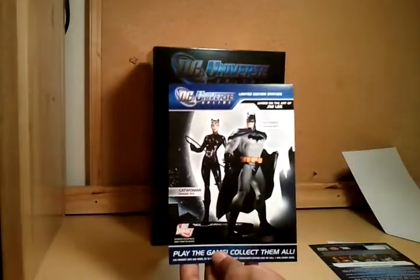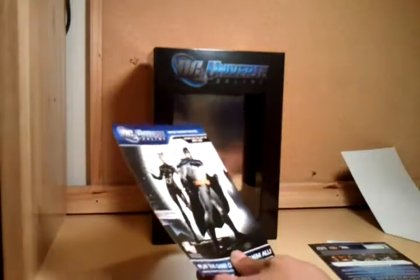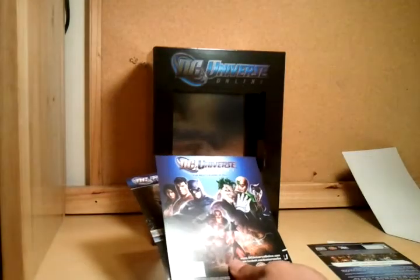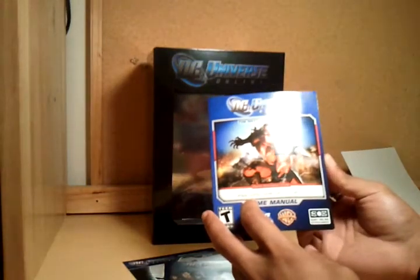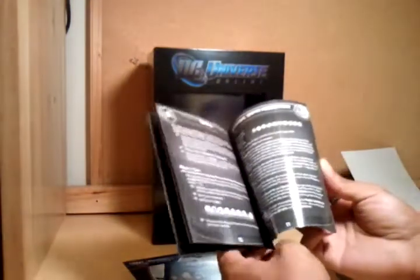And the rest is just collector's edition items for each person — like a key command quick start card, just W is move forward and so on. And then this is the code where to activate your online pass and the drones, and gives you just extra stuff there.